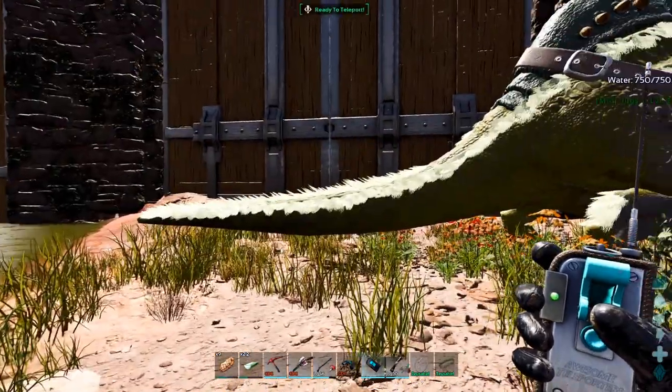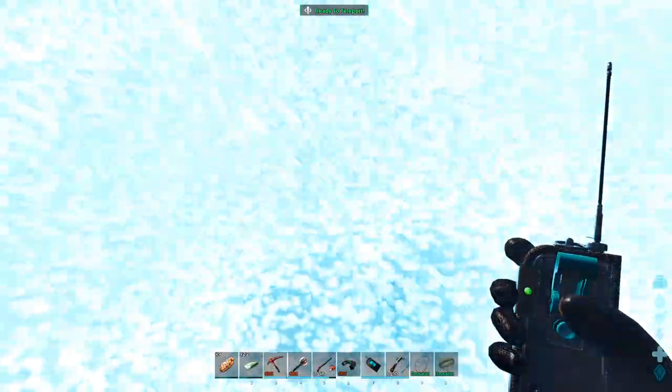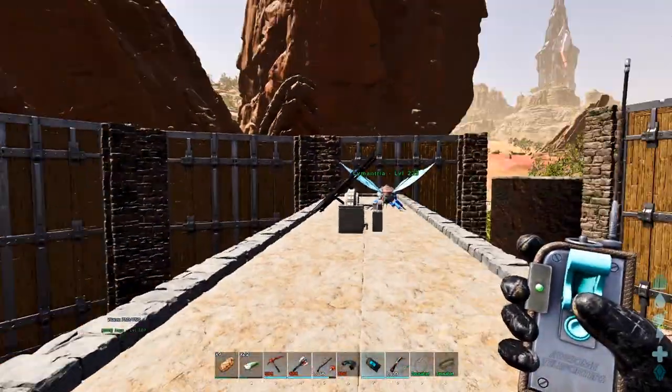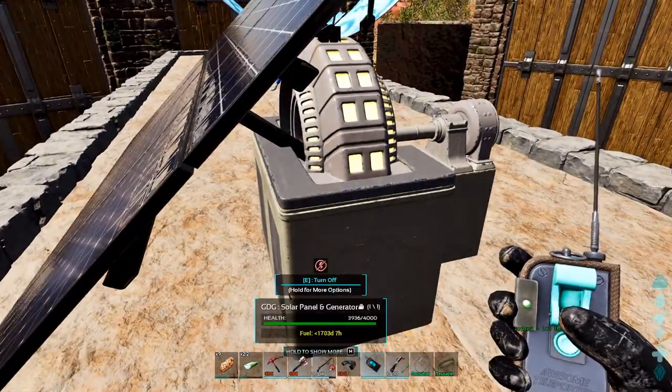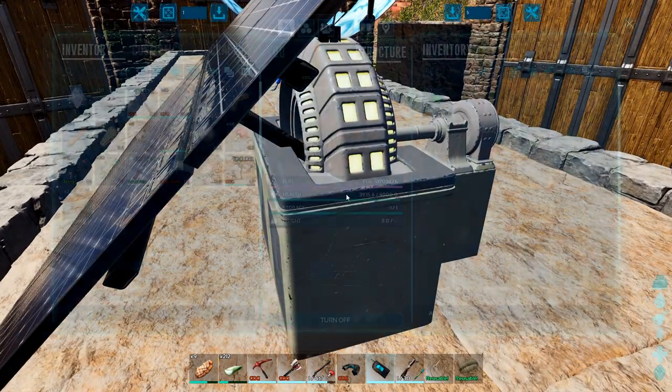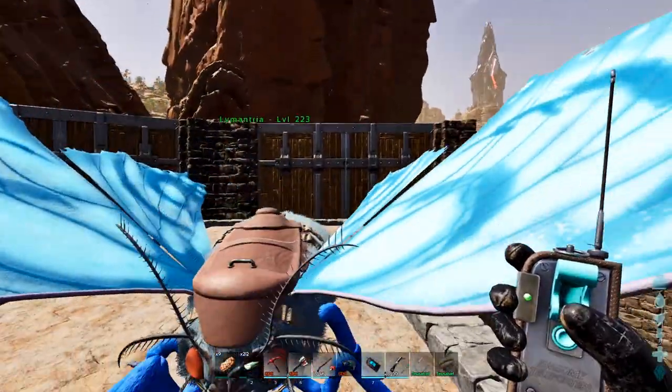I hope my Morella Tops doesn't come with me. Nope, you're down there. Good. Let me just check and make sure this is running good. Plenty of fuel, yep. Our beautiful blue moth — I need to figure out a nice name for you.